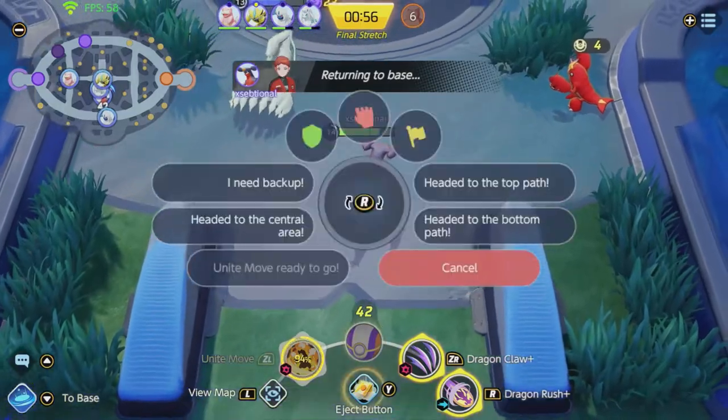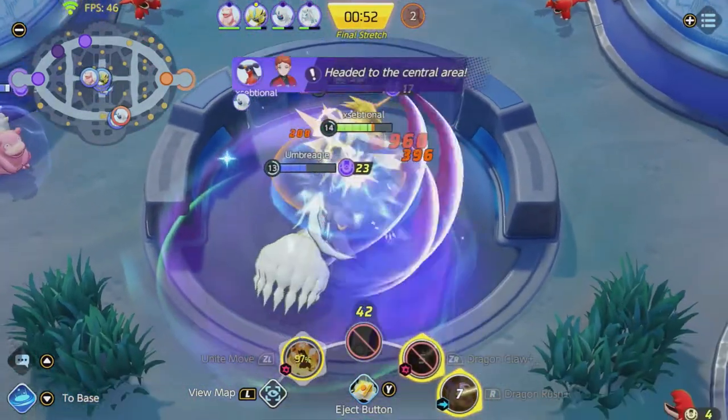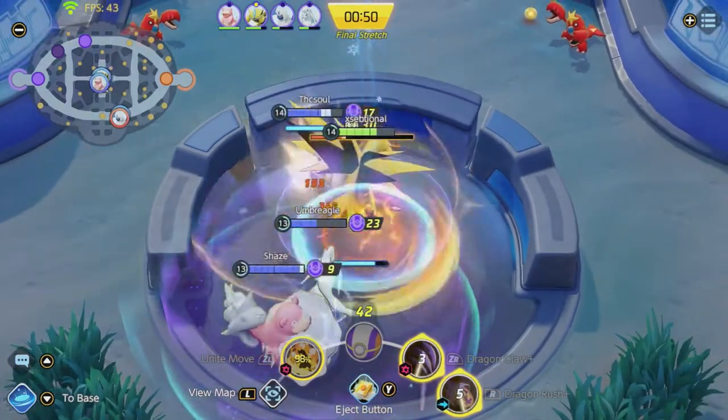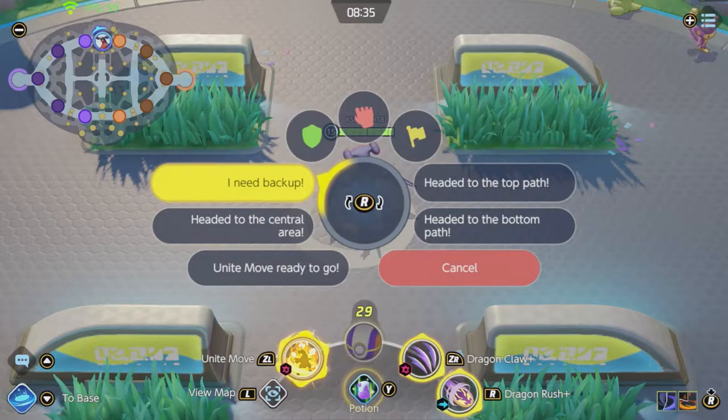Use text commands to communicate with your teammates. There is no voice or text chat, but when you press the up arrow you can choose multiple text commands — for example, use them whenever your ultimate is ready or whenever you need help in certain fights.